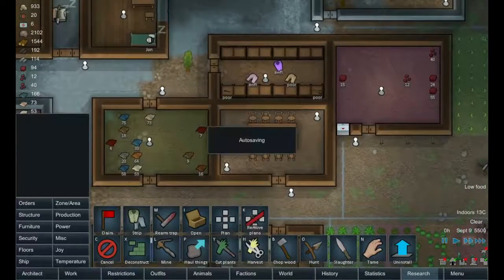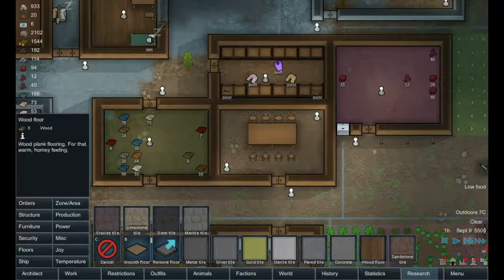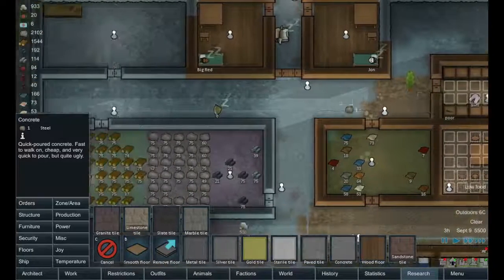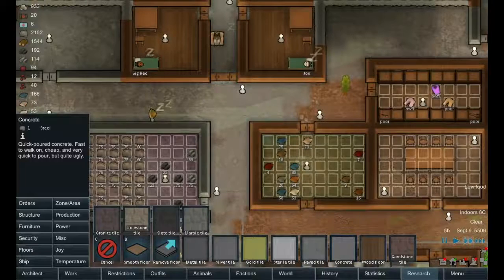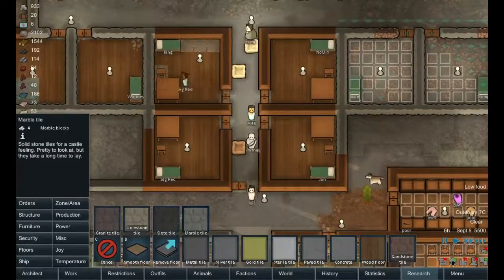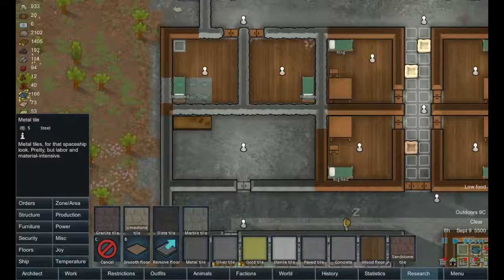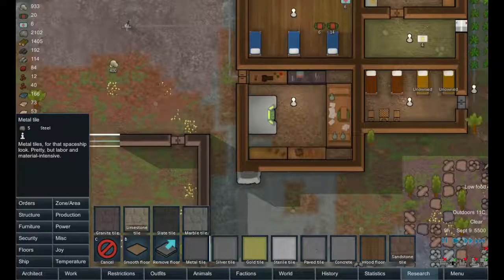There's a bunch of steel down here we could get. Let's use up this steel first. For the eating room — probably just a wood floor in the dining room. We could do maybe a concrete floor in the storage rooms to use up some of this metal. But it's quite ugly — not too worried if the storage rooms are ugly. We can put some marble tile in the hallways — that could look good. Maybe metal tile in the research rooms? Let's do that. Takes 280 steel for that room, 275 for that room.